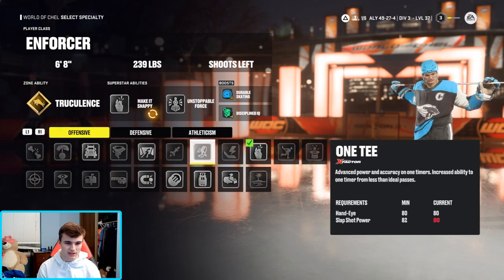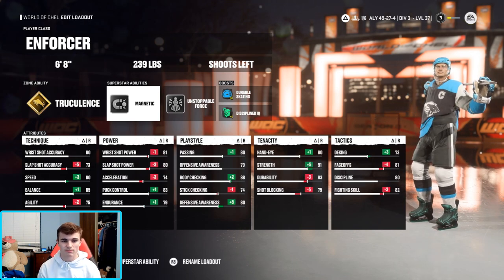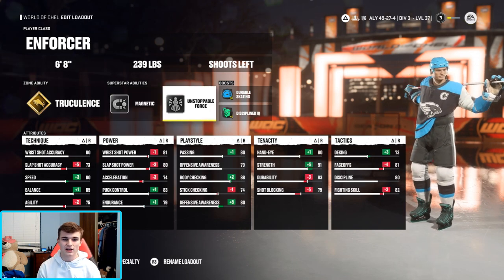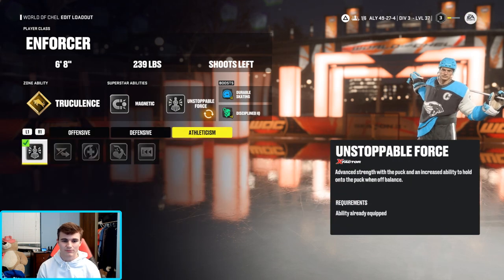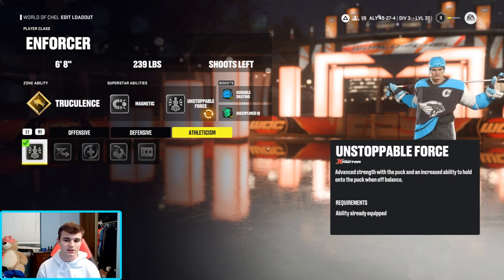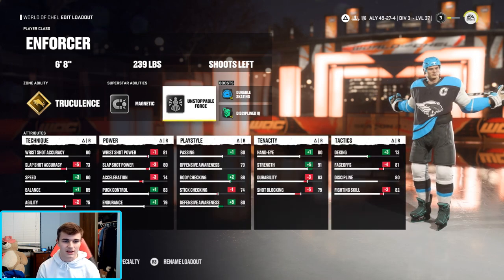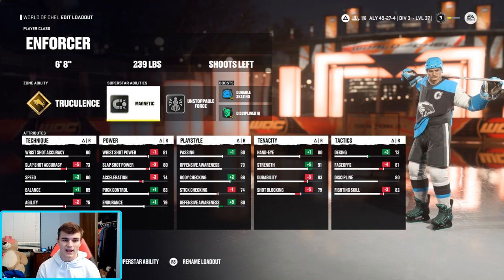For the superstar ability I use Make It Snappy, but I'm honestly going to change this because I don't take a lot of shots with this build. I think you guys should use Magnetic too — really good build for that. Then Unstoppable Force will be my second ability: advanced strength with the puck and an increased ability to hold onto the puck when off balance. Magnetic is probably the best superstar ability for any offensive build.